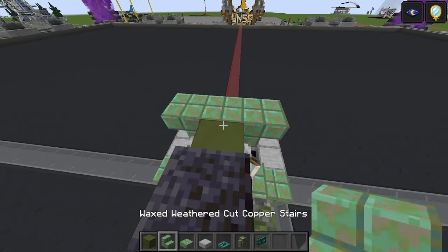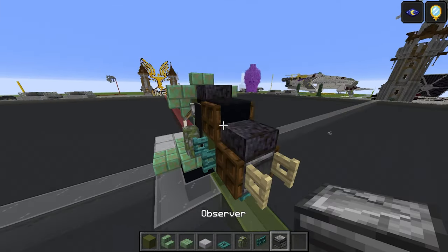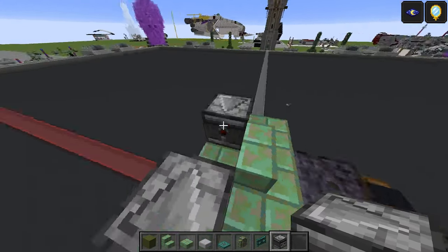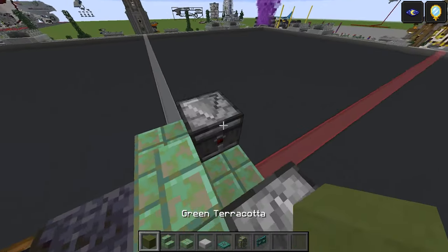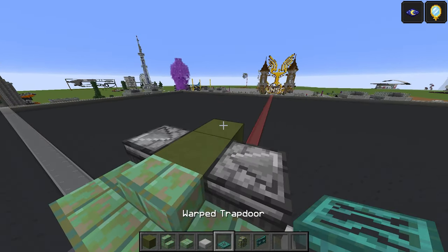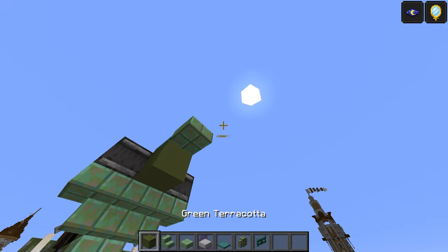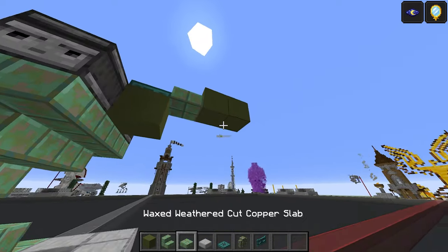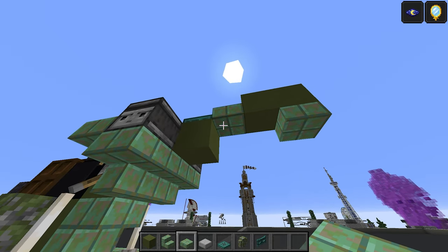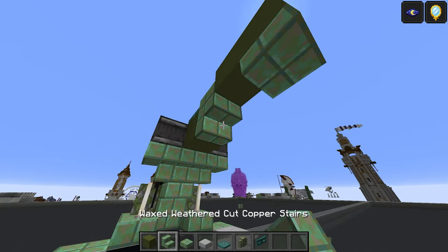From there, place stairs just there in the normal orientation, then slabs on either side. Get the observer again - this is for the representation of those chain guns on the top. Two of those there. Add one, two and leave it for now. That's going to be a warp trapdoor just here. Do a slab here and then two more green terracotta like that. Slab on the other side. Add another slab - actually it might be a stair. Yes, it's a stair just like that.